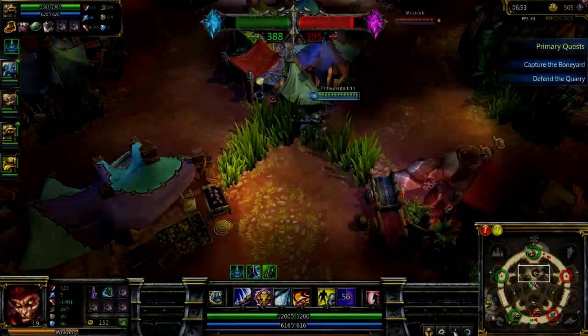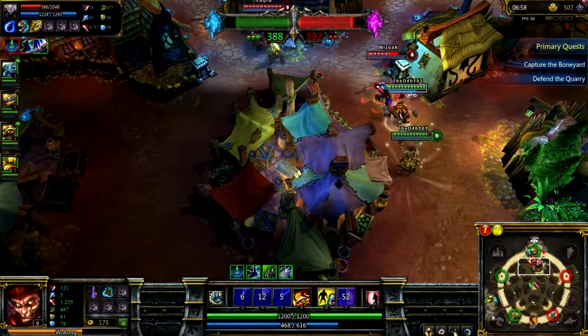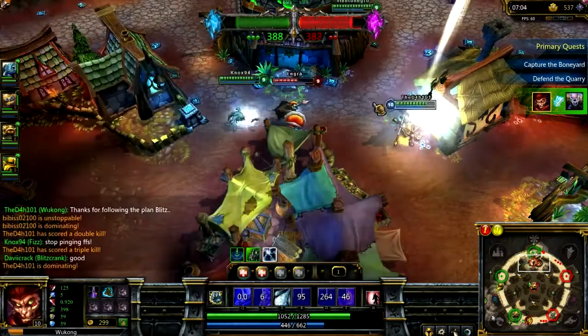In this scene, I notice 3 enemy players trying to gank top. I rush out on Ryze and pop my Decoy, making him waste his snare. I then finish him off, making it an even team fight as me and Fizz work together to kill Pantheon and Master Yi.